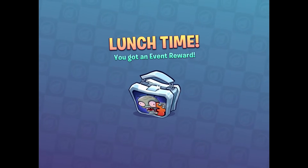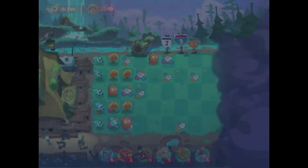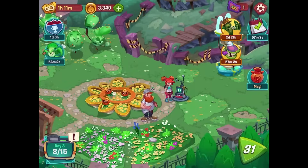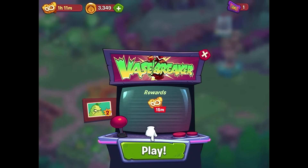We get a Lunchtime Event reward for getting six wins on the first try — 200 coins and a couple more power-ups! Back out here — you've unlocked Vase Breaker! Win a Vase Breaker level each day to get free lives. There's a little arcade machine. Let's see what we get!